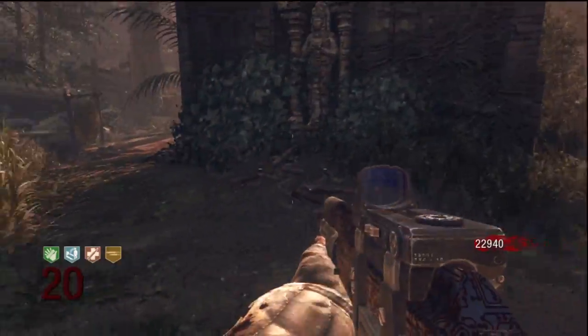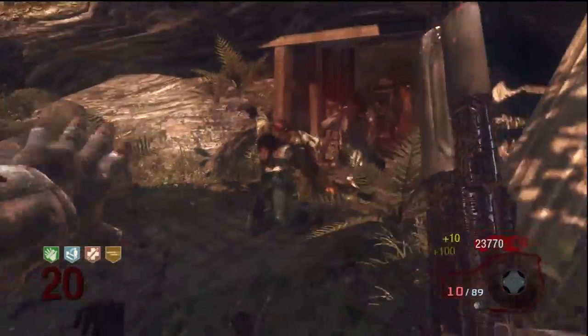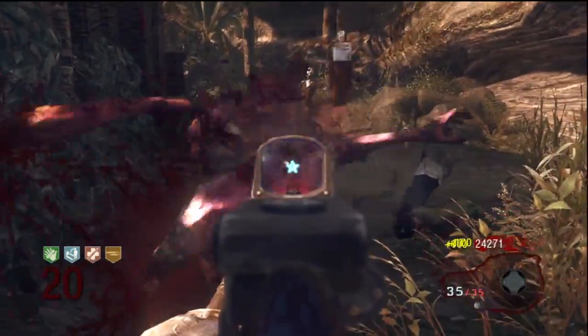Hey guys, it's Justo7 here with another Nazi Zombies video. Today I'm going to be showing you where all of the perk locations are, as well as how to turn on the power and how to pack-a-punch, for the Nazi Zombies map Shingra Law, or Temple.